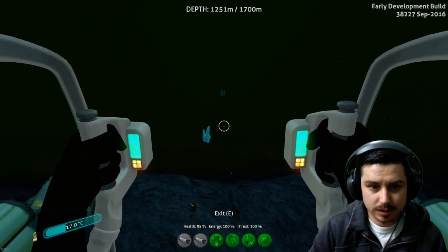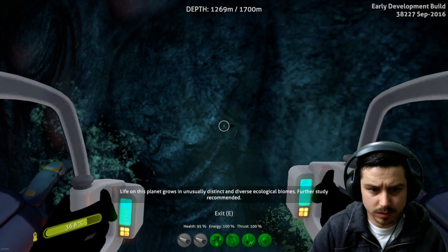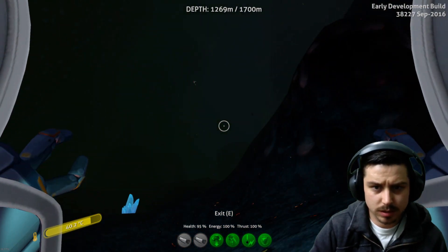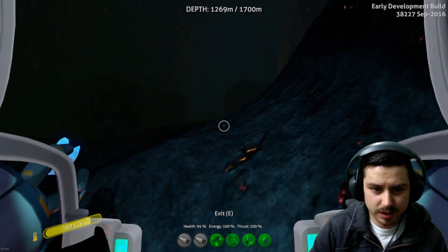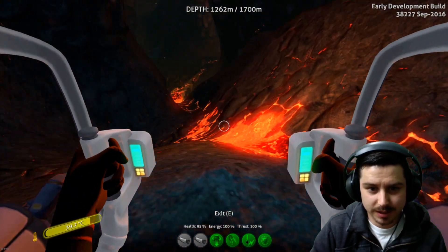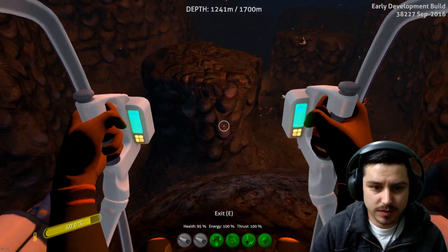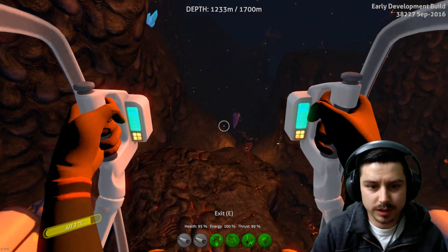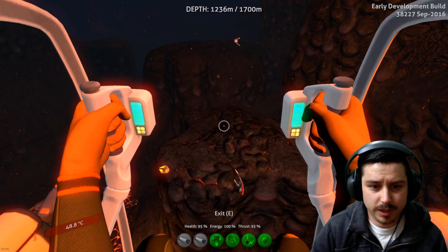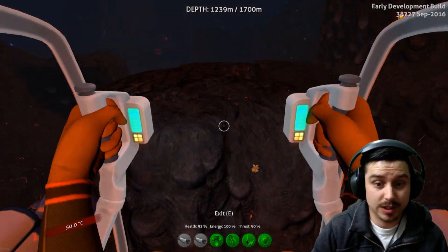We'll see when we actually find the active lava zone. The color of the water has changed - computer failure warning - okay, we've made it to a very different looking area. This looks more like an active lava zone. Yep, massive rays! This is very, very cool. I can't wait to get here in the hardcore Subnautica series - it's going to be awesome, if I can survive that long.